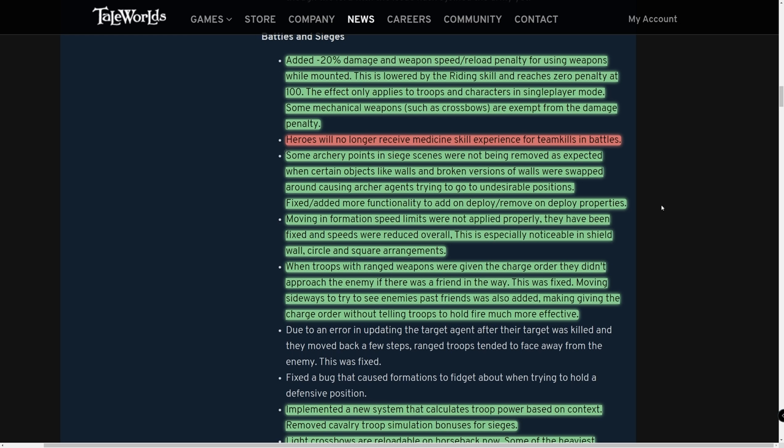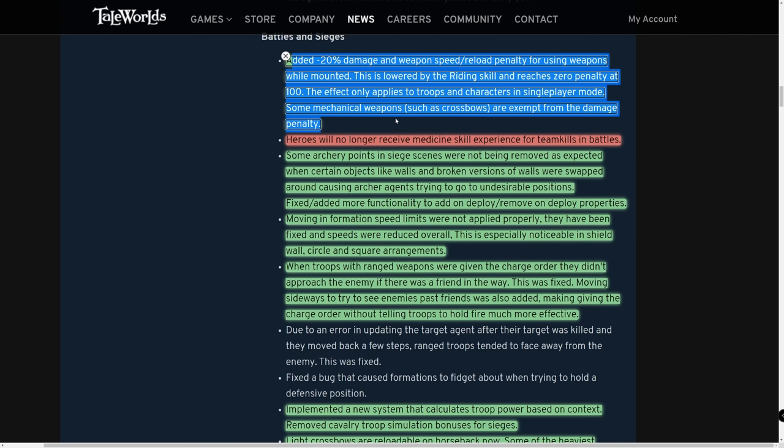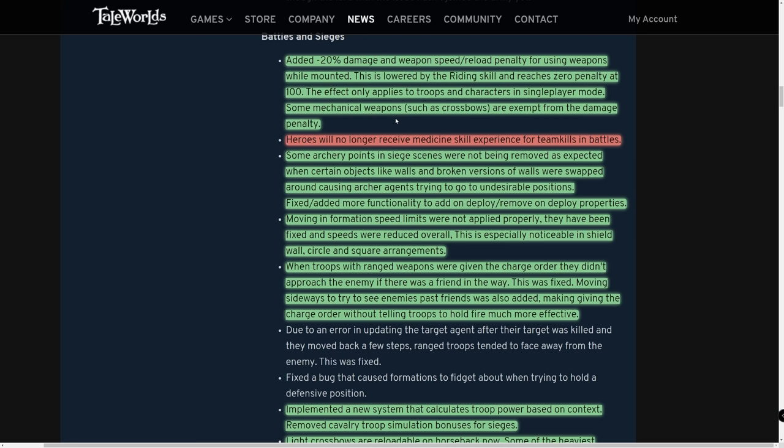Here's the big chunk: a minus-20 damage and weapon speed/reload penalty was added for using weapons while mounted. This is lowered by the riding skill and reaches zero penalty at 100 riding. It applies to troops and characters in single player mode; some mechanic weapons such as crossbows are exempt from the damage penalty.